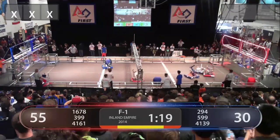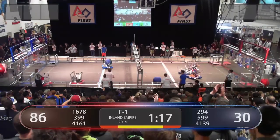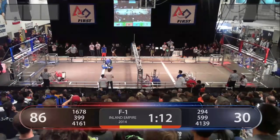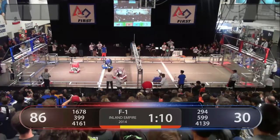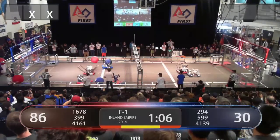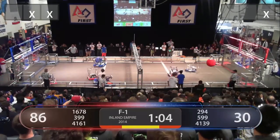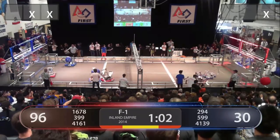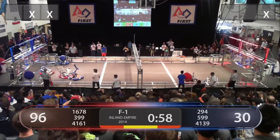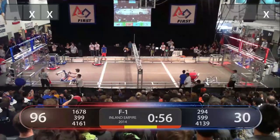As 399 scores that one ball, here comes another ball for 4161, passing it off to the Citrus Circuits now. Playing defense is 41-39 — easy as pie — trying to help out their Blue Alliance. Citrus Circuits shoot over the top. Two assists now. And 599 is back in action, attempting to score one ball.